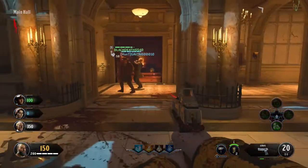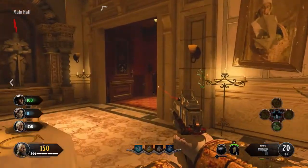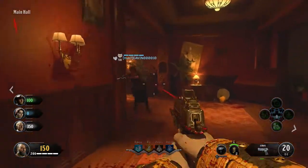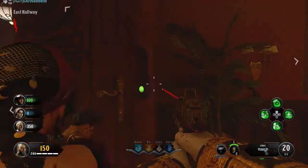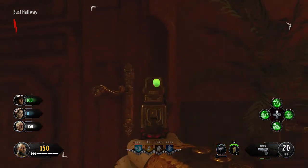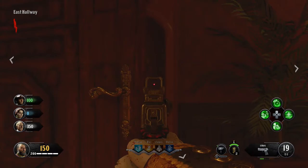The second one is the green coin, and this one is in the east hallway. If you just go off of the main hall corridor area and head into the east hallway, you'll see it tucked behind this door in a little crevice — that's your second one there.